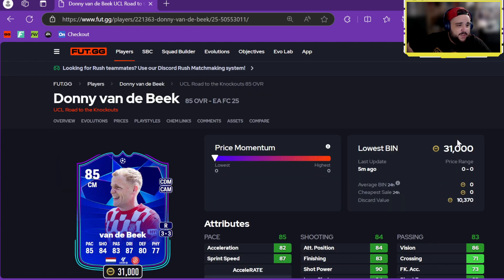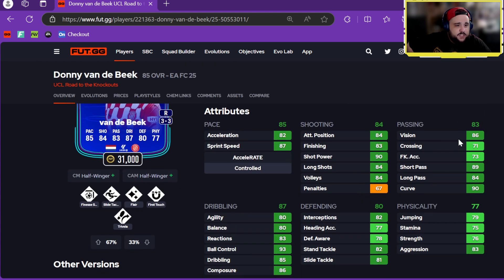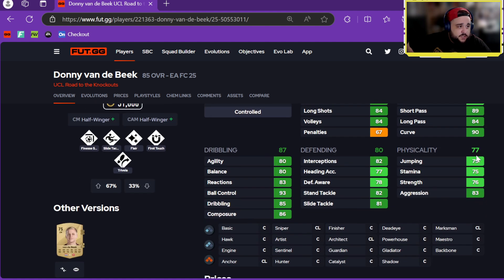We've got Donny van de Beek — he's at Girona now. CDM, CAM, center mid, three-star, three-star. Half Winger, CAM, and Center Mid plus roles with Finesse, Sly Tackle, Flare, First Touch, Traveller. Decent pace, good shooting, nice passing, very good dribbling, defending okay, physicals not the best.